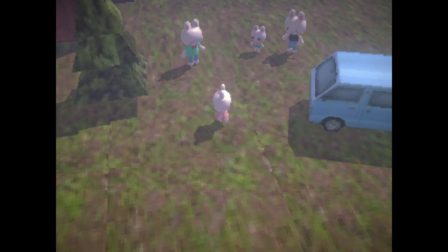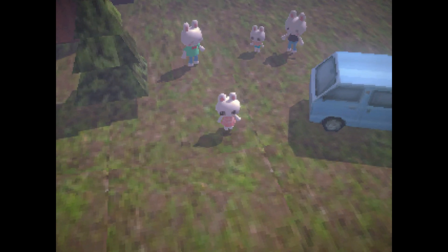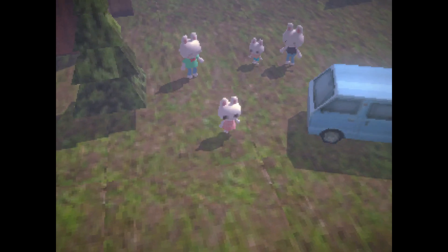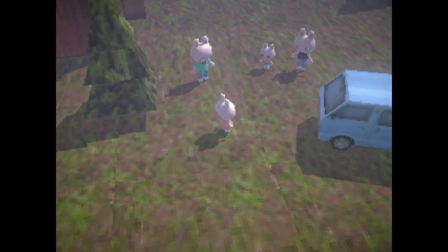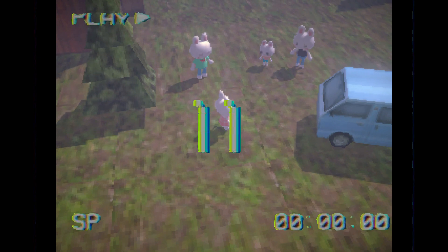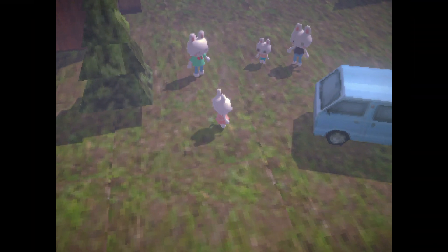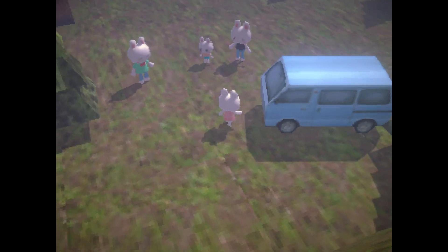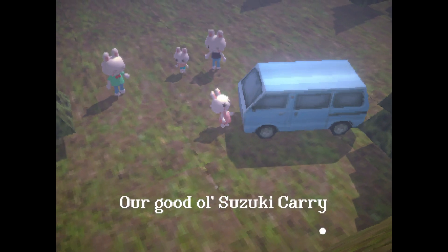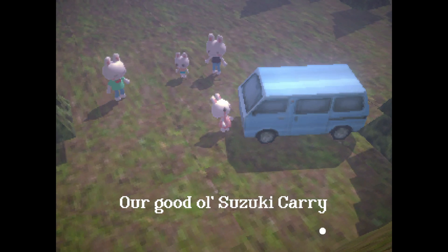Oh, we're straight into it! There is no menu — let me check my controls. Okay, apparently it's WASD and spacebar, so no mouse. Oh, a van! They're like little Animal Crossing bunnies, even with the little voice bloops.